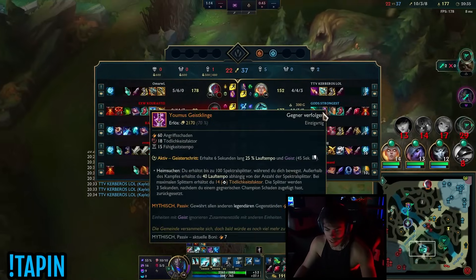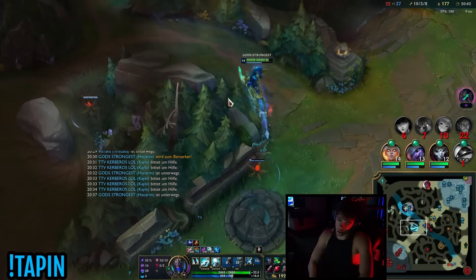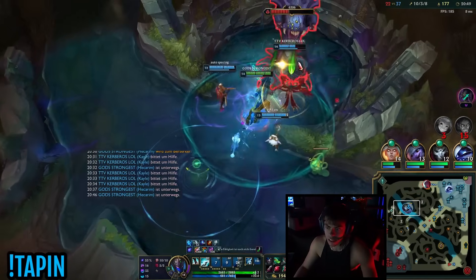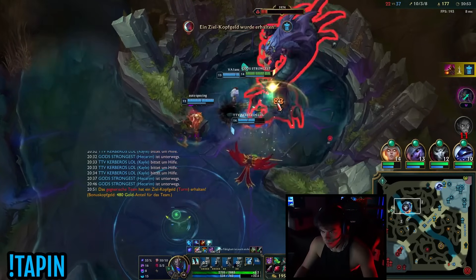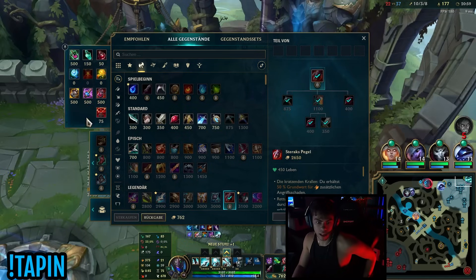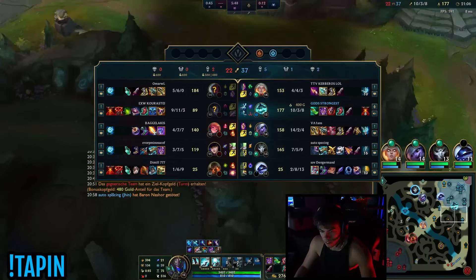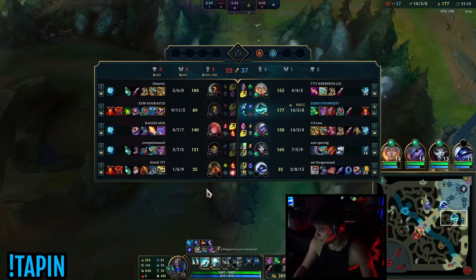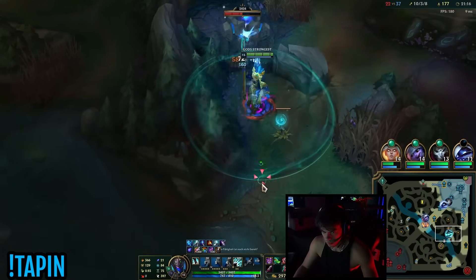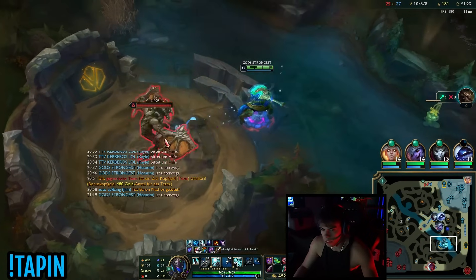The damage with Youmuu's and Shojin actually doesn't feel that bad at all. I'm not sure if it's just because I'm up so much in levels and everything, but damage felt very decent. Once I finish Sterax it should be insane - with Sterax I'll literally never die again. I get Sterax, I get Elixir and I'm literally 3500 HP with 500 AD. Five level lead on Sas at 21 minutes.